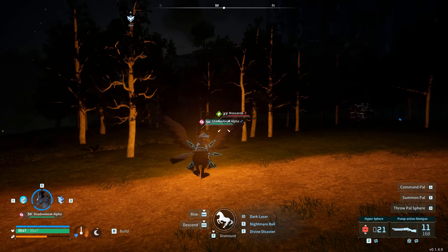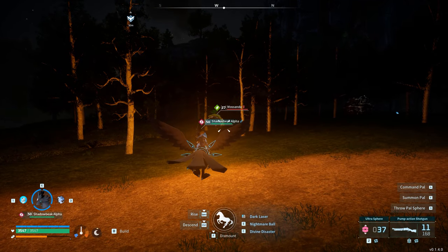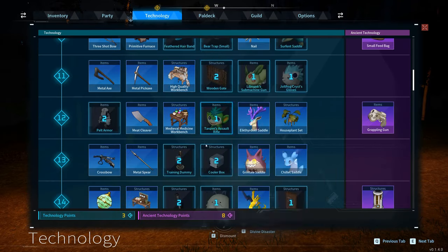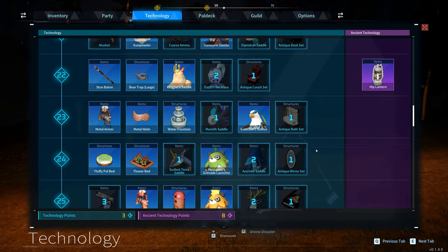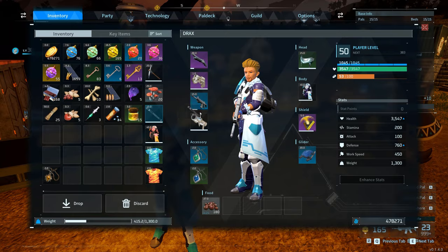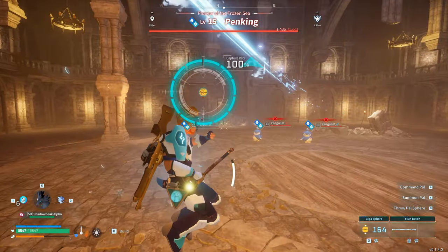What spheres for what level? Basically just follow the rule that when you unlock them at that level, use them on the corresponding level creatures. Always aim to get them on a sliver of HP so they will have more of a chance to stay in the sphere. Also make use of the stun button early on, or later on use those shock and trap attacks that you have on the Pals, as they can up your chance to capture.